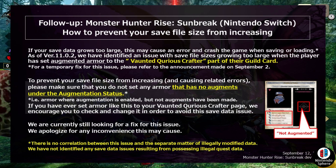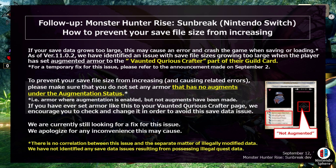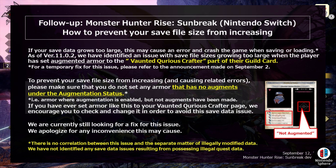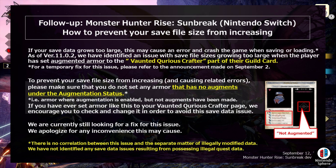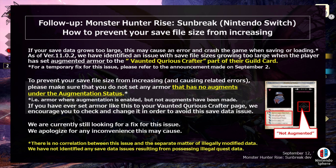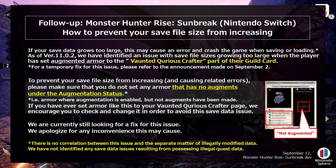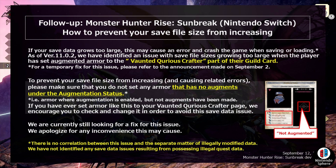For a temporary fix of this issue, they refer players to the announcement on September 2nd. I have to be completely honest — I wasn't even aware that there was a brand new page on the guild card called the Vaunted Curious Crafter. My guess is that this was actually added on the day that we got the new patch, which is why a lot of people aren't even aware of it.